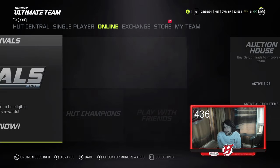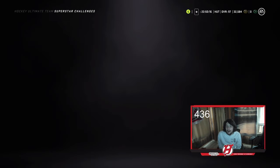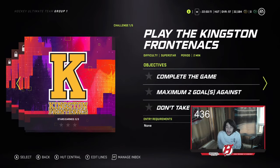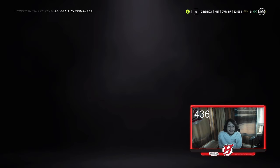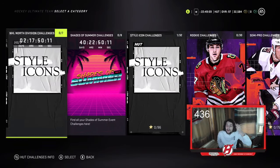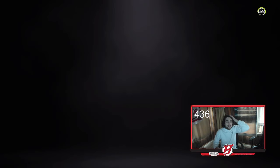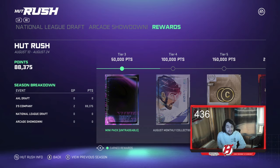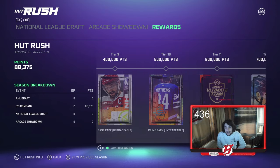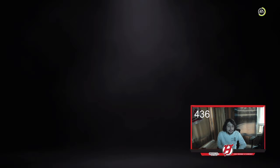Challenges are worth mentioning, but they're not that rewarding — especially the rookie ones. The coins are okay, but I wouldn't spend all your time there. Rush mode should be back and I'd dabble in it a little. Even if the rewards are the same as now, day one and week one it's not bad — you could pull a base McDavid from one of those random packs, which isn't impossible.